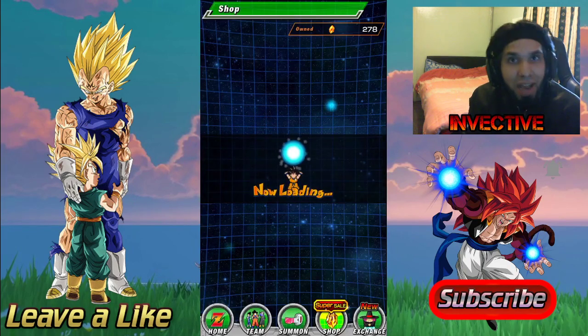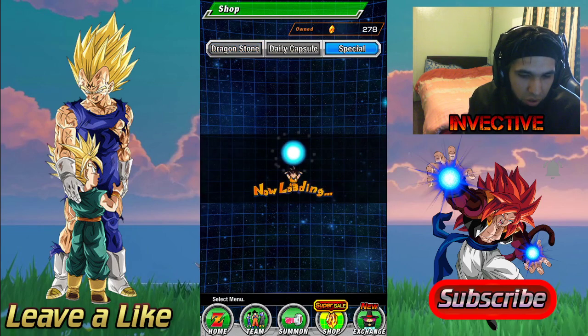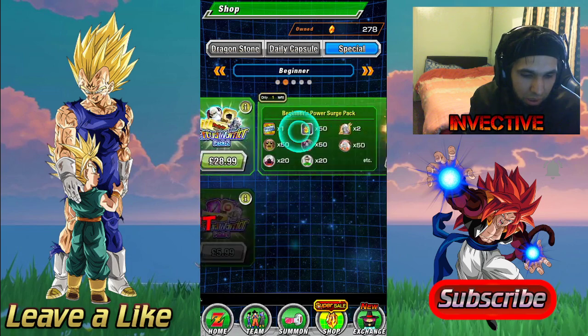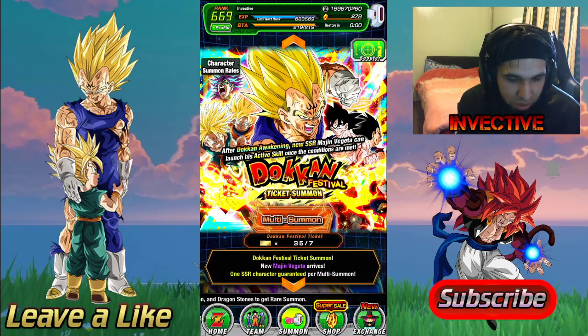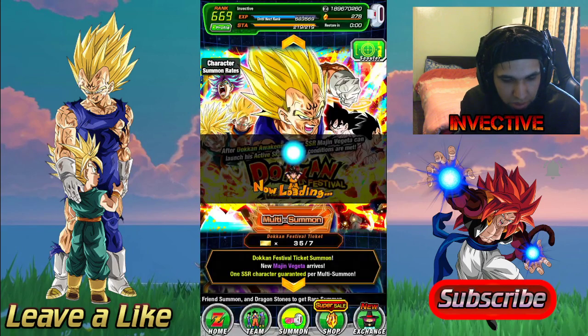If you guys want to grab the packs, they're available in the store. There are 32 stone packs if you're saving up for the seventh anniversary. There's also a special pack that gives you 50 dragon stones you can grab anytime. There are no discounts on these banners — the only thing global has is the special ticket summons. Let me do the ticket summons first, then I'll do the main banner summons and spend all my dragon stones.